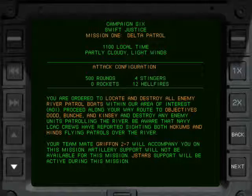Campaign 6, Swift Justice Mission 1: Delta Patrol. 1100 local time, partly cloudy, light winds, with a configuration emphasis on hellfires. You are ordered to locate and destroy all enemy river patrol boats within our area of interest. Proceed along your way routes to objectives Dud, Punch and Kinsey and destroy any enemy units patrolling the river. Be aware that the Navy LCAC crews have reported both Hokums and Hind land patrols over the river.